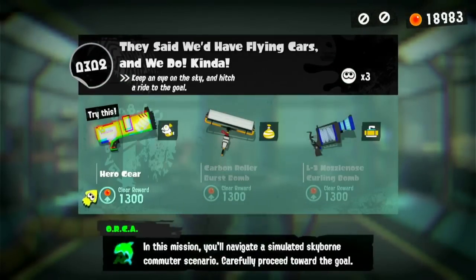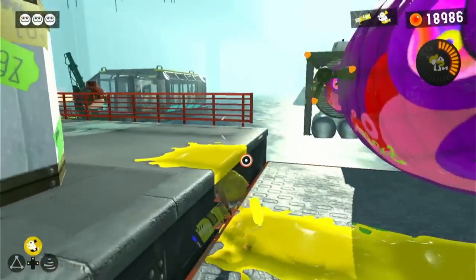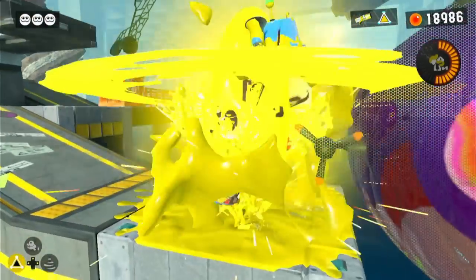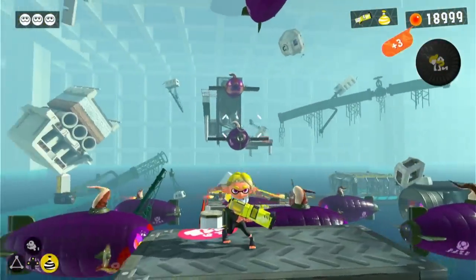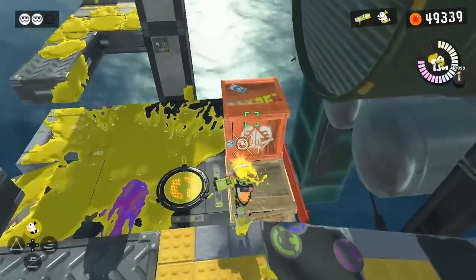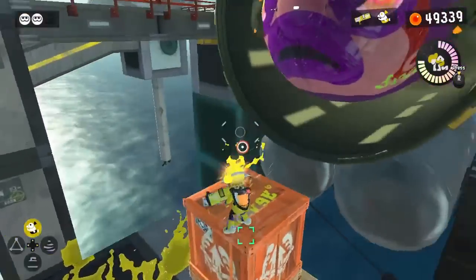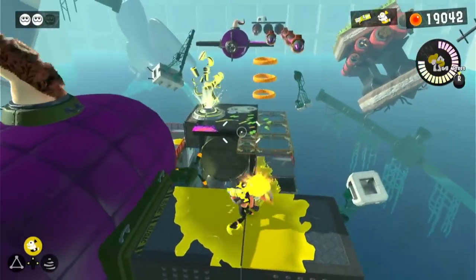'They Said We'd Have Flying Cars, and We Do, Kind Of' is our next level. It's perfectly fine until we reach a wall we'll need squid form to climb. We can prepare by throwing a Splat Bomb over the wall before climbing, since there's a large gap shortly after. Our next challenge is getting on top of these Octo Zeppelins, which was pretty challenging since we didn't have enough height to reach the top unless we used our Splash Down. I successfully got on one of the wings, but then remembered the Inkfurler situation from level 1 — I tried jumping off the Octo Zeppelin right once I came into contact with it, and was barely able to make it to the platform. The rest of this level was pretty easy, resulting in one squid needed.